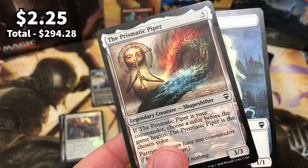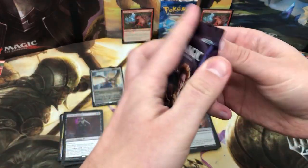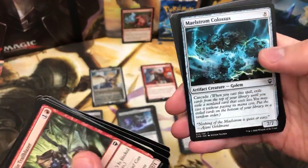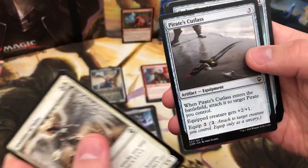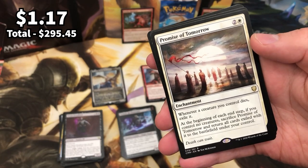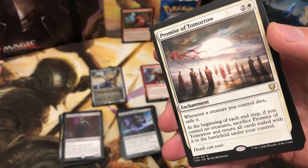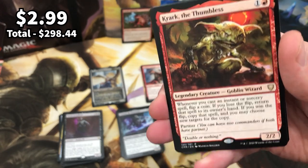Another Prismatic Piper. Penultimate pack — I don't want it to end. Are we going to get one more foil etched? Another Forceful Denial — is that a good sign? Codex Shredder, Pride of the Perfect, Promise of Tomorrow is the rare. Pretty good card — it's no Vampiric Tutor, it's no Mana Drain, but it's pretty cool nonetheless. And Kark Kark the Thumbless — another really cool legendary creature.